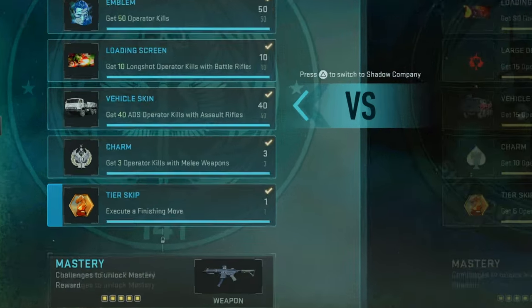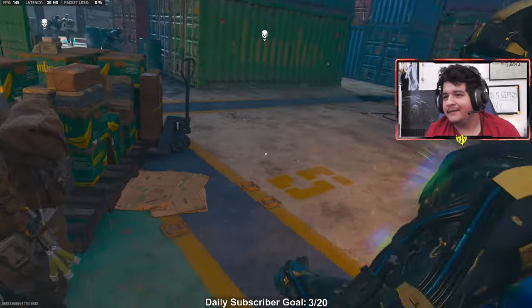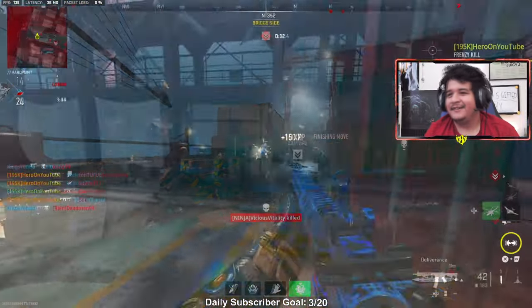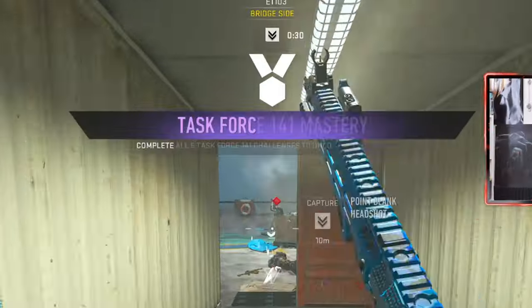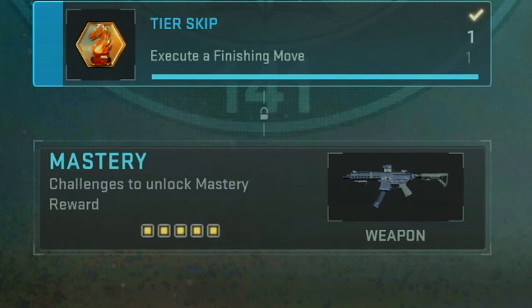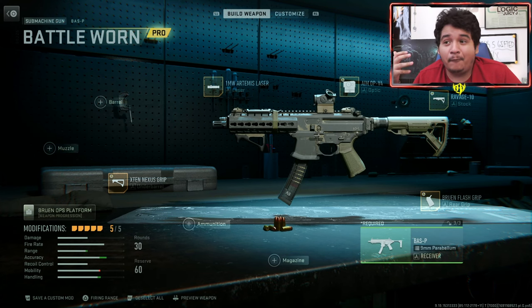For the last Task Force challenge, get the tier skip by getting a finishing move. You can do this on any map — just find someone camping, sneak up on them, hold melee, and execute the finishing move. Once you finish all the challenges, you'll unlock the Battle Worn Bass P blueprint.